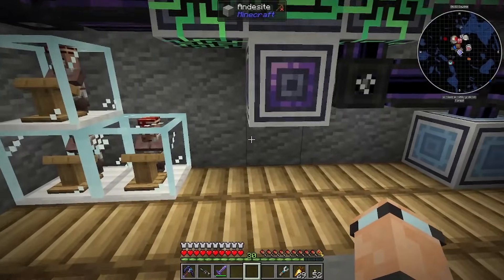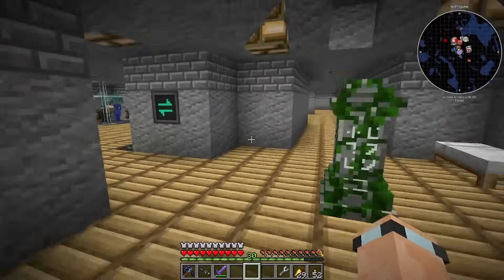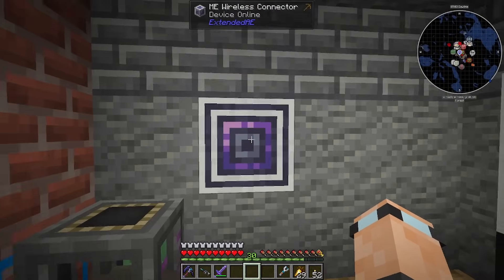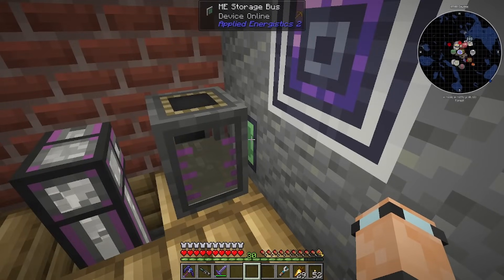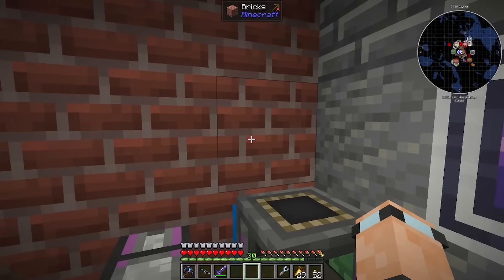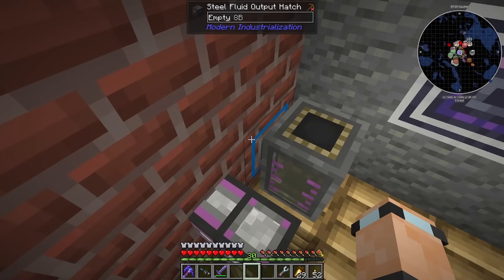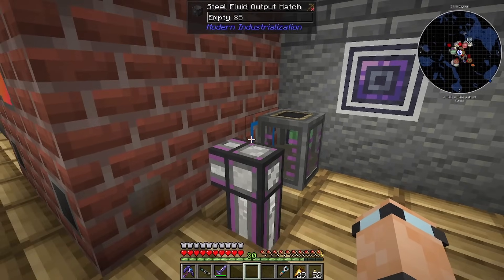This is transferring 32 channels, so if I pop back up here — that is connected as if it was touching the controller. I've got a cable coming off this and going down, and there is a storage bus right there. The storage bus is purely connected to this fluid tank — sorry, full of creosote. This is exporting all of the creosote. There's a steel fluid output hatch.